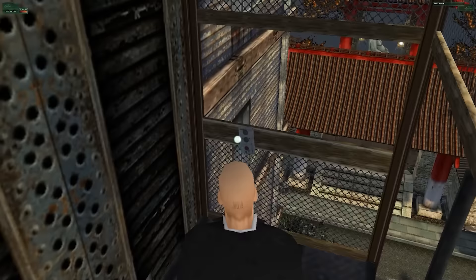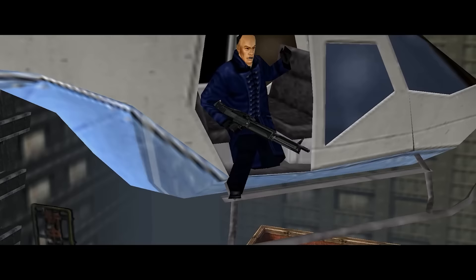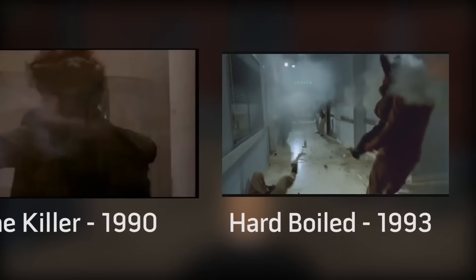The first level also feels like an extension to the tutorial, having the player need to go to the top of one of the buildings for a vantage point to snipe the red dragon negotiator. The first four levels of this game are still a holdover from what the original title was going to be like — a more fast-paced third-person shooter styled after John Woo films like The Killers and Hard Boiled.